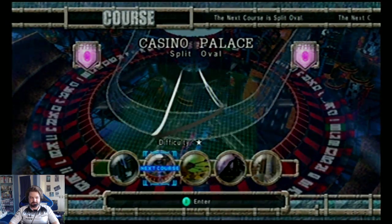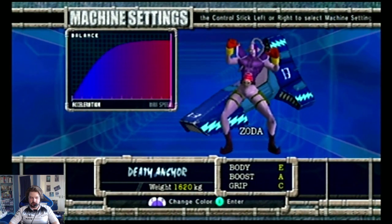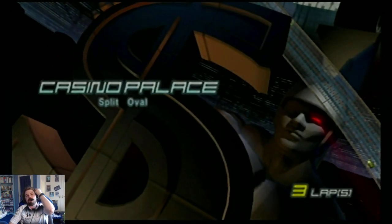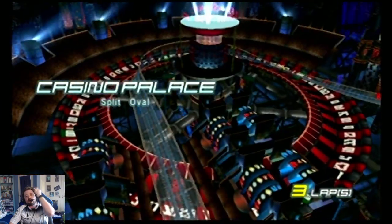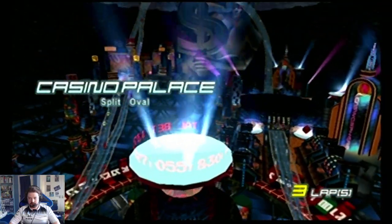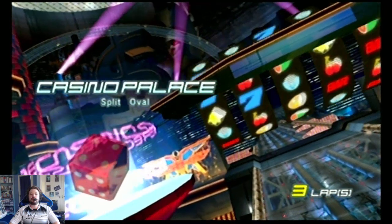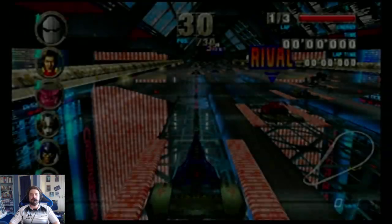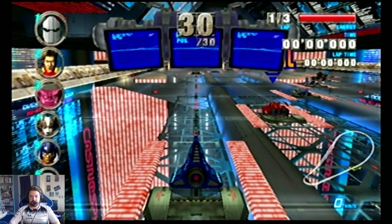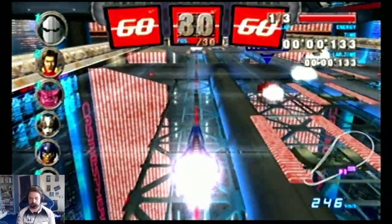Let's move on to the second race, which is Casino Palace Split Oval. Pretty obvious if you look at this track map and track preview as to why it has its aforementioned name. There are the dash plates, but things also seem to go wrong for this machine very quickly, especially with the weak body it's got. Alright, let's go.